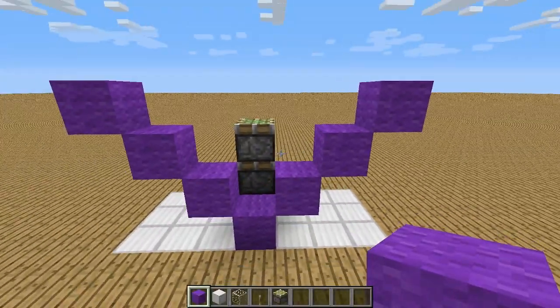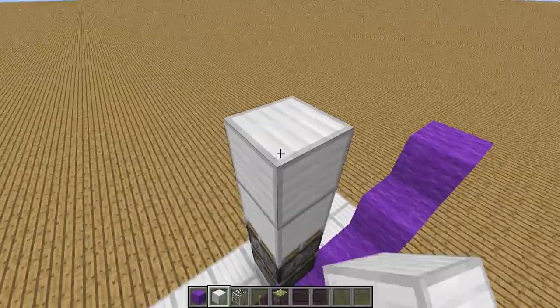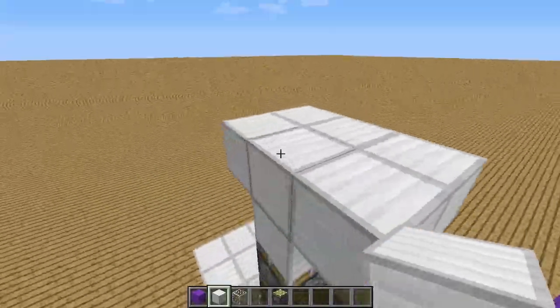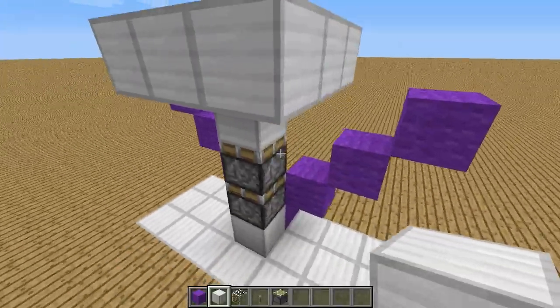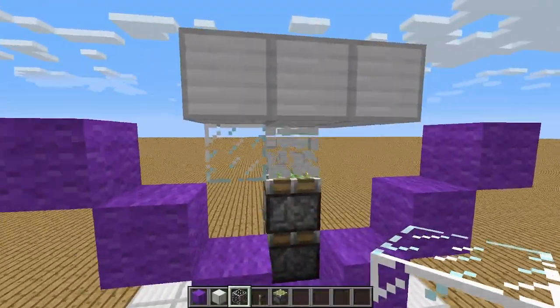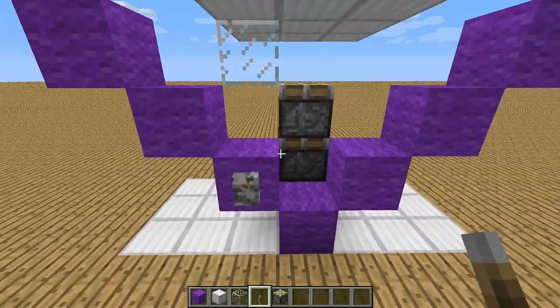So like this. Then place a little platform of iron blocks like so. Okay, here we go. Right here, right there, place a glass block. Okay, take that block out — we don't need that. And then on this block, place a lever.